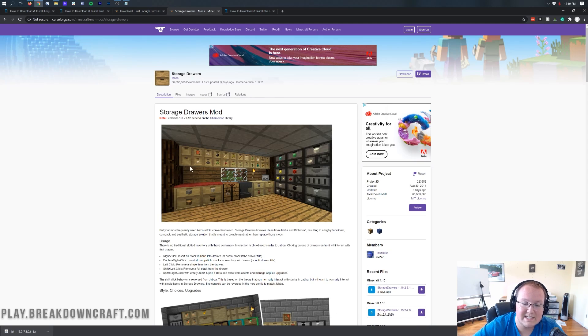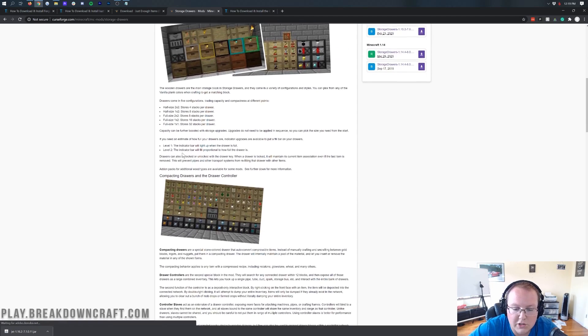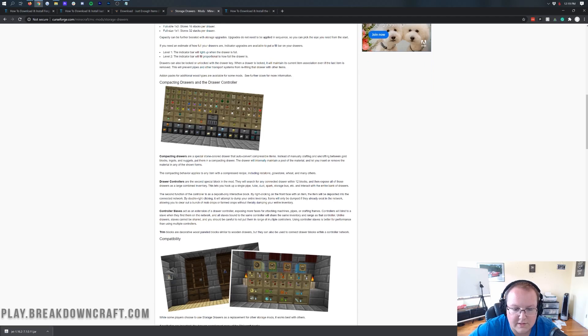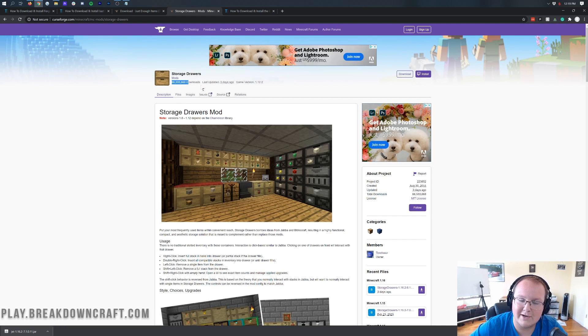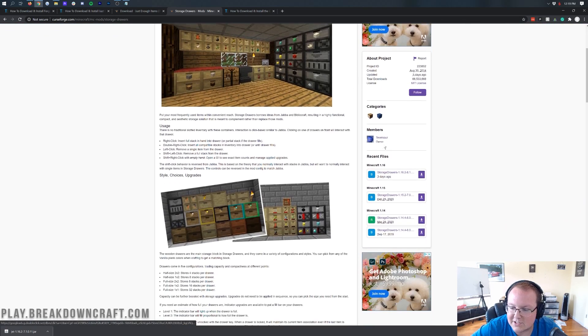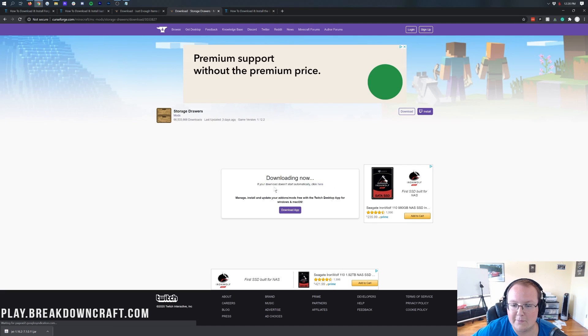Next up is Storage Drawers. It adds all sorts of cabinets and drawers — even stone drawers — for storing your items in Minecraft. It makes organizing storage areas much better and more fun. With 66 million downloads, it's clearly popular. Come to the right-hand side, scroll down to Minecraft 1.16, find Storage Drawers 1.16.2, and click the purple download button. After a few seconds, keep or save the file depending on your browser.